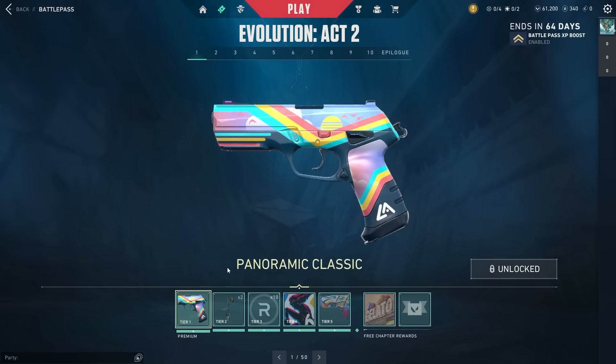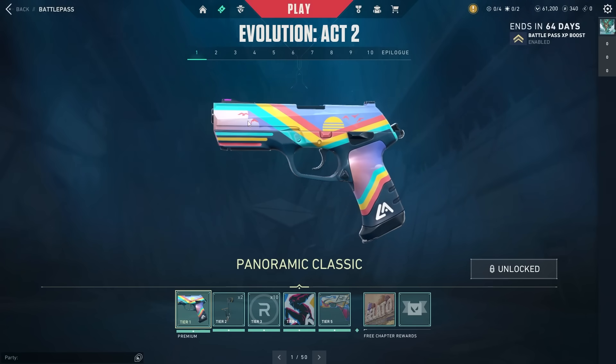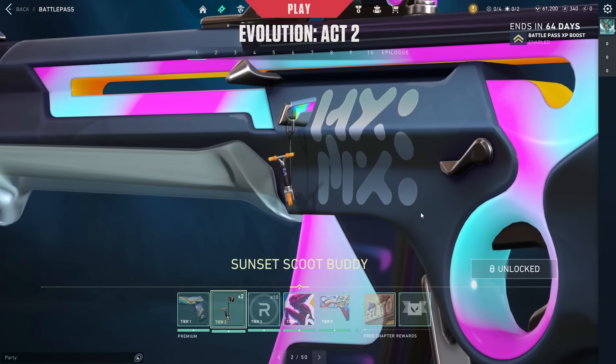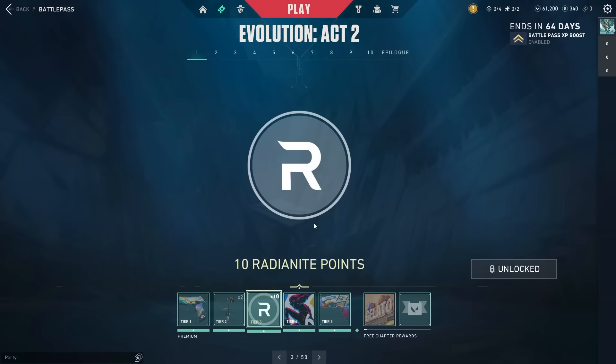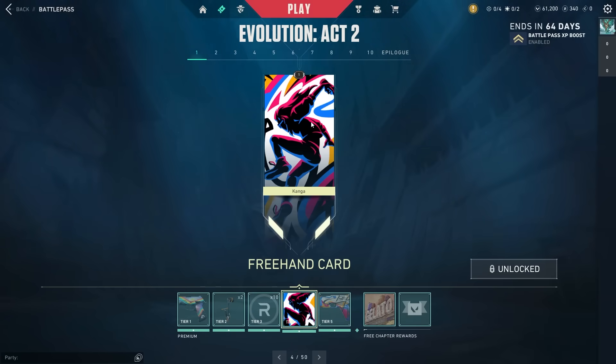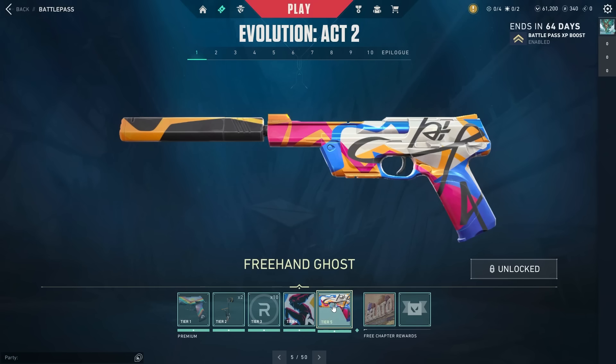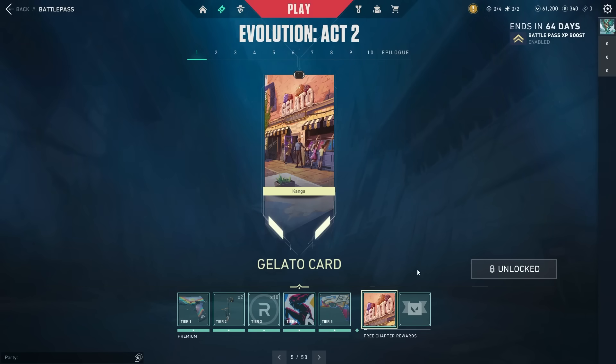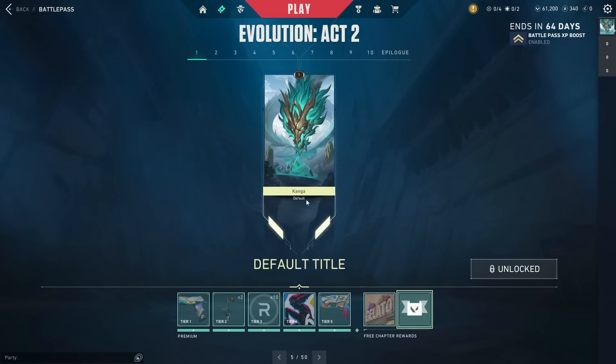Starting things off we have the Classic skin, which is actually a little bit animated — I don't normally pay too much attention to battle pass skins but that's pretty different. Then we have a buddy called the Sunset Scoot, 10 Radio Knight points, and a player card called Freehand, because that is one of the skin lines in this battle pass — you can see the Freehand Ghost at tier 5. We also have the Gelato card as a free reward, as well as the Default title.